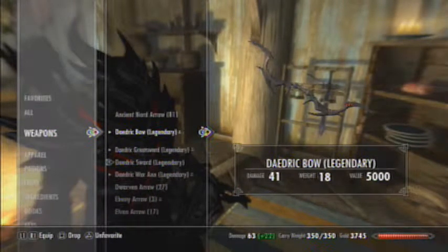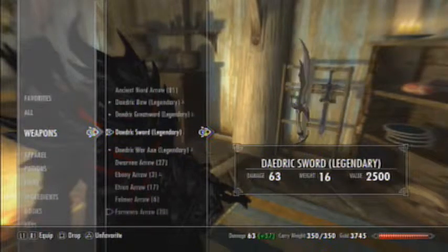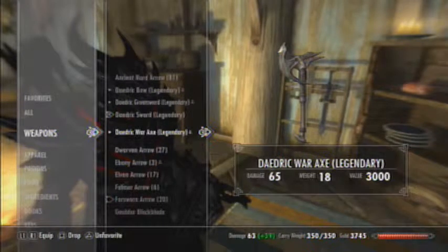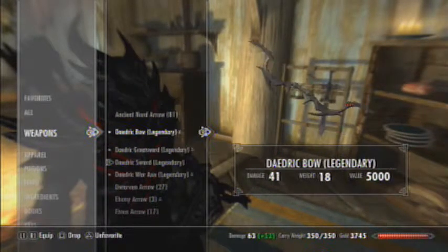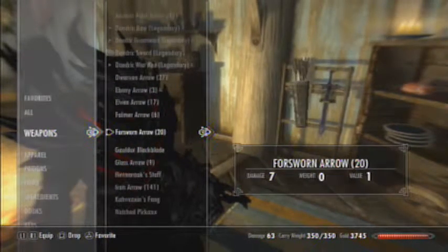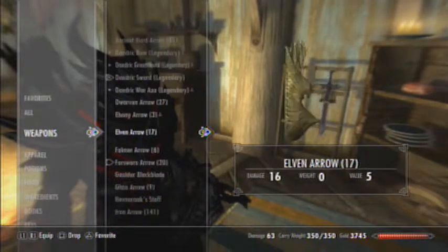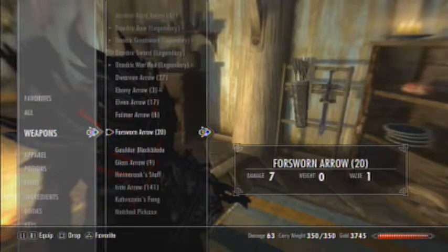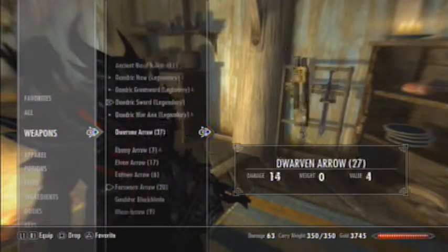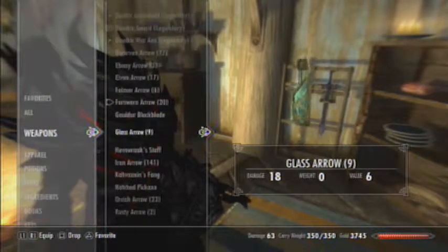If you really, really need money, selling these is really impressive money - though I wouldn't, because most shops don't carry more than 2500. I have a large variety of different arrows. I've been using the Forsworn because they're okay damage and I have a good bit of them. Definitely the strongest ones I have are the Ebony. I do have Gelder's Blackblade - really weak sword overall but 10 points of absorb health is pretty okay.